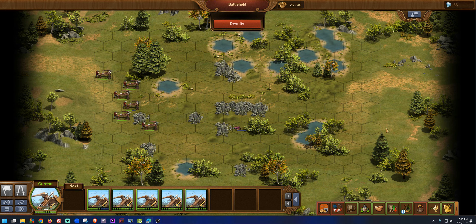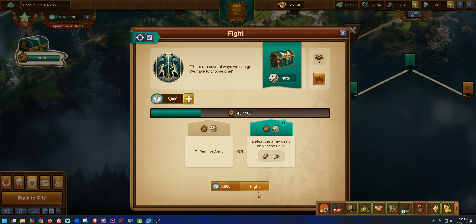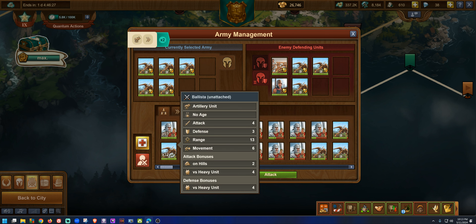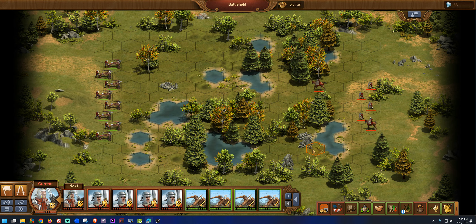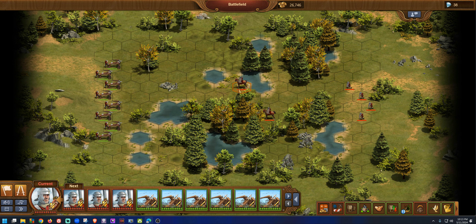By not moving back, we lost two units. Let's start the next battle — auto battle again. Look how bad the AI is. It's attacking the artillery but moving up instead of back, and we should have had them all wiped out. We ended up losing two troops unnecessarily.